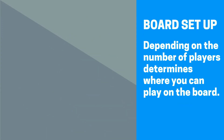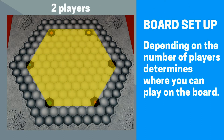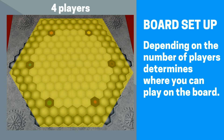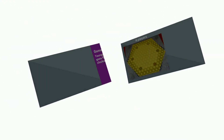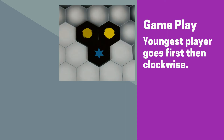Each player then draws six tiles from the tile bag at random and sets up their tiles onto their stands. Depending on the number of players, we'll determine which parts of the board are in play. Two players use only this area, three players use only this area, and four players use the entire board.